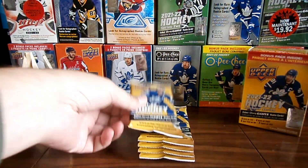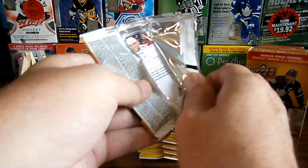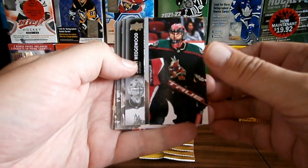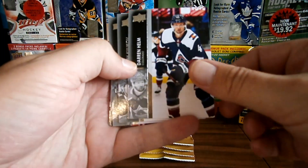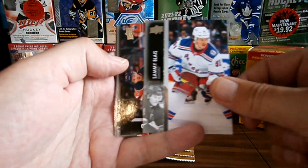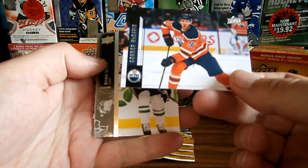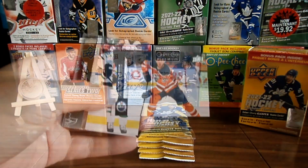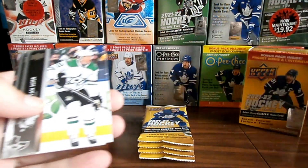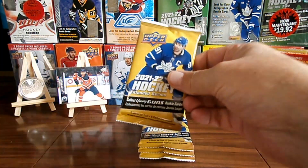First pack, we're looking for Young Guns. Let's see what we got. We've got a Connor McDavid. That's nice. Next pack.